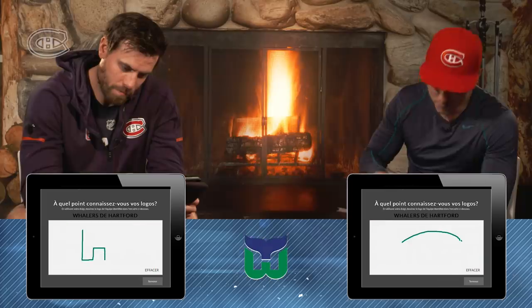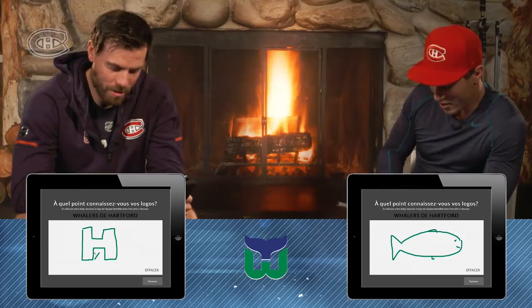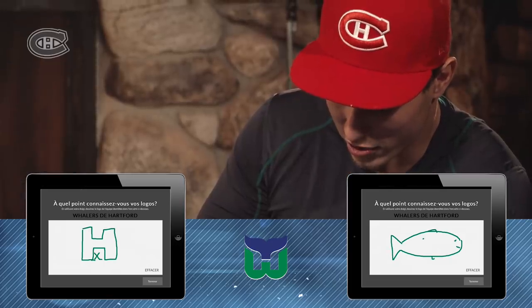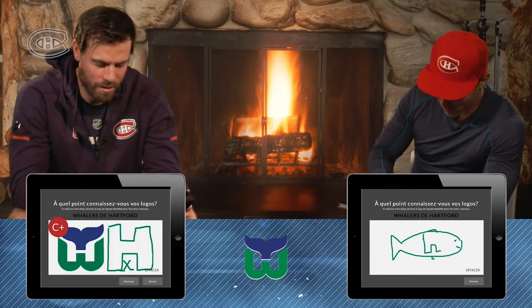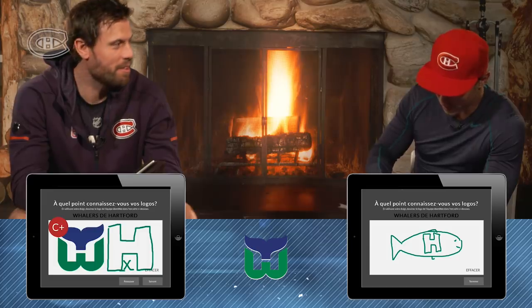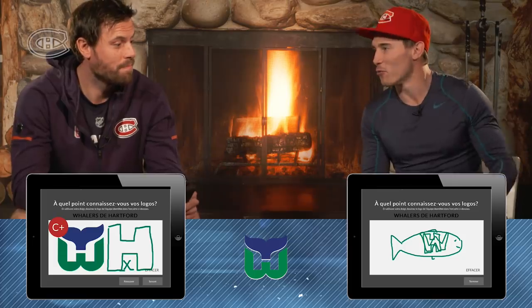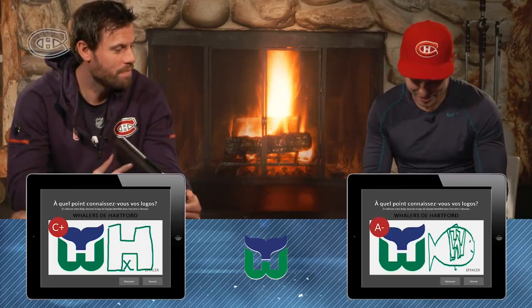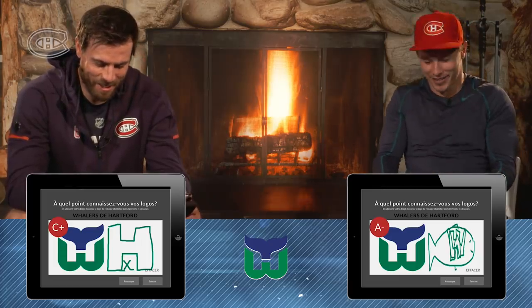The Hartford Whalers. I'm going to draw a big whale this time. A happy whale. Give it the I. I think they got a bunch of dots in them. And then there is an H. Oh. My worst one and I get the best score. This should have been their logo. It's a Hartford Whaler. A minus. Well deserved. This thing is so rigged. That is a well deserved A minus. What did you get on that one? C plus. I'm just killing you.